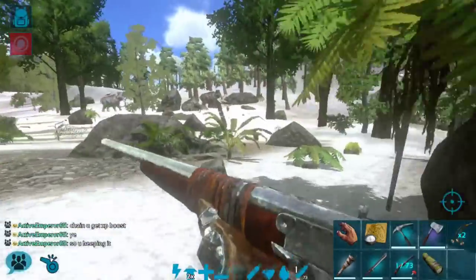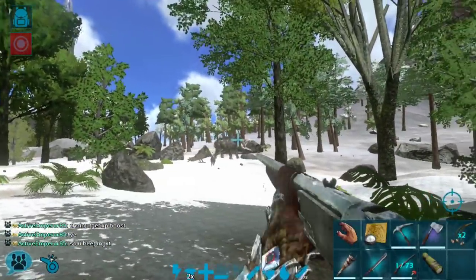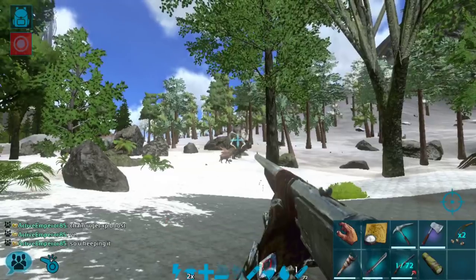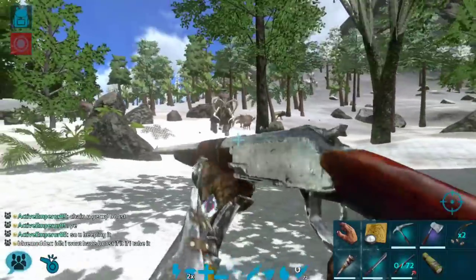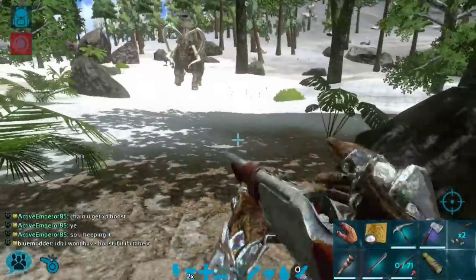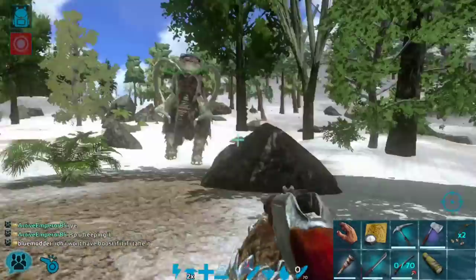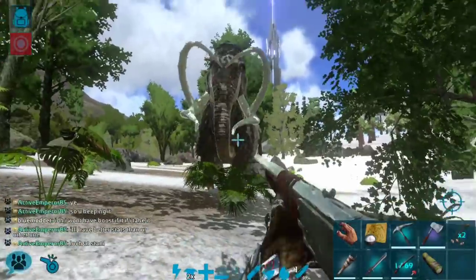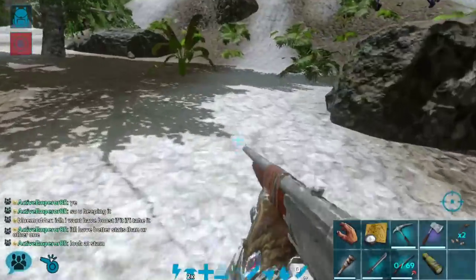Mammoths are aggressive so I'm going to do this without a trap — just trank it from a distance. This could be a bit of a challenge; they are actually kind of tough if they come up on you and you don't have a ton of armor, but if you're on any other sort of creature they're pretty easy to take down. I think headshots reduce damage on these guys, so this might be a challenge trying to get body shots.